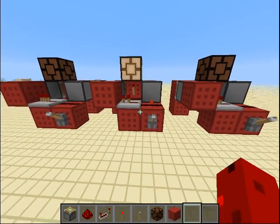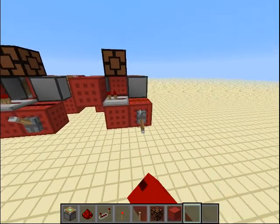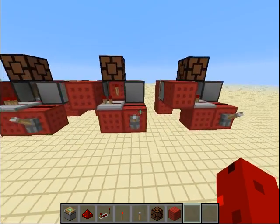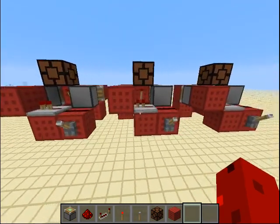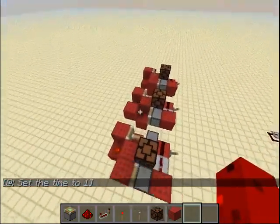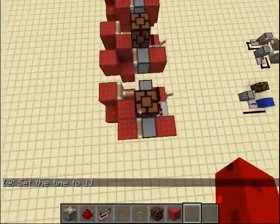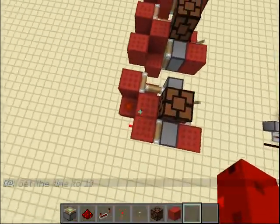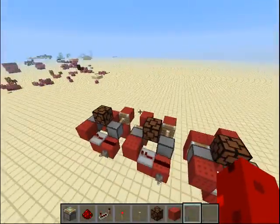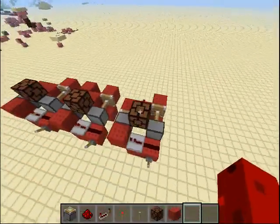And this is a dual edge detector, so whether I flip it down or up, it gives a signal. The differences between them are very unnoticeable because they look really much the same. This block here is the only difference between those two, and the only difference between those other two is that this torch is here instead.